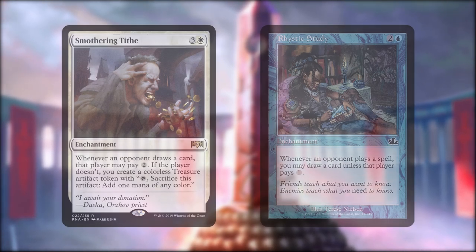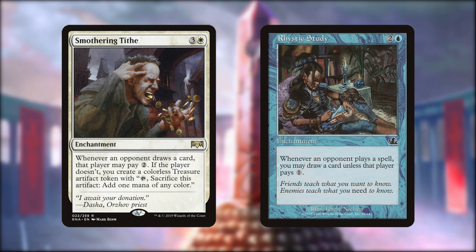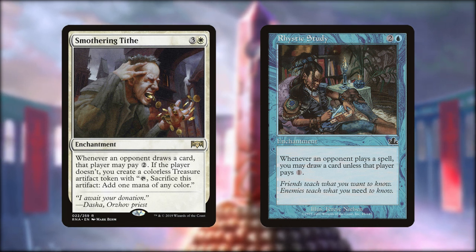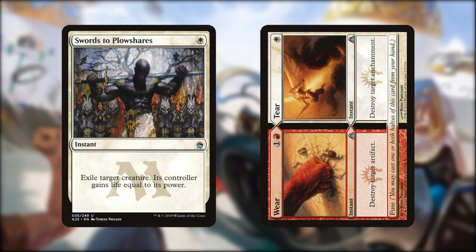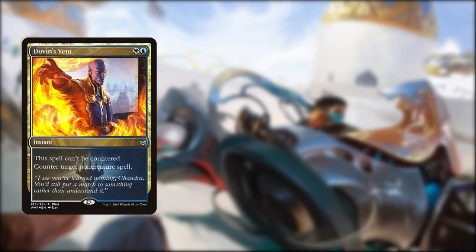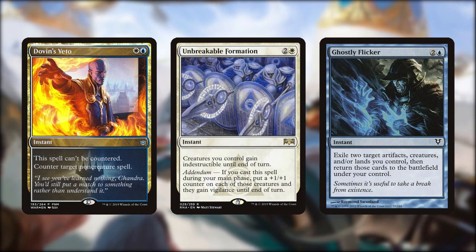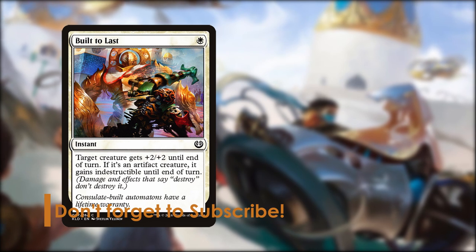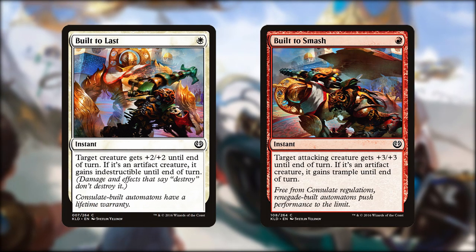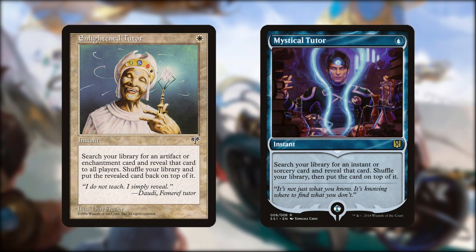Now for the super annoying combo of Smothering Tithe and Rhystic Study. Get one online and you're a mild annoyance - get both out and you will earn the ire of the table, be warned. Swords to Plowshares - blow something up. Wear/Tear - blow stuff up. Dovin's Veto - stop things even needing to be blown up. While Unbreakable Formation and Ghostly Flicker stop our stuff getting blown up. Built to Last also gives a vehicle indestructible for the turn, and its red counterpart Built to Smash gives one trample. Enlightened Tutor and Mystical Tutor are standard tutor includes here.